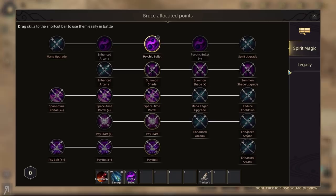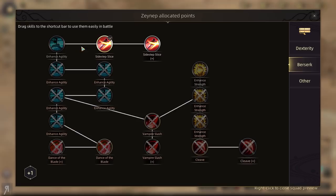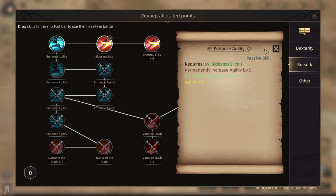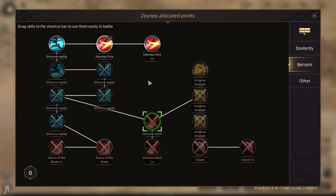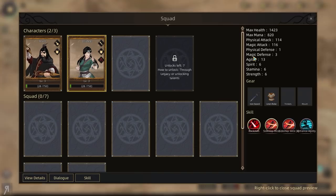I'm finally going to take Psychic Bullet now — I probably should have taken it beforehand. Let's increase Zeynep's agility a little bit. She actually gets Vampire Slash — you recover 10% of all damage dealt in health. That's really cool. I should probably have done Strength as well. Agility affects chance to dodge and perform critical hits — that's definitely going to be super important for her.